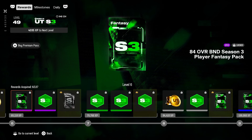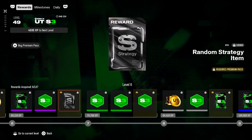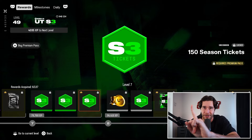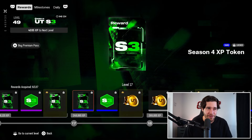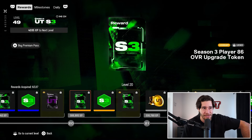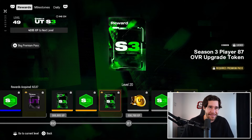For example, at level 6 without the premium field pass you get an 84 overall player and 150 season tickets. But with the premium field pass, you also get a random strategy item. Every single level has a specific premium reward, marked with the crown icon. It's probably better than any pack in the store — 100%, it's one of the best offers you can buy.